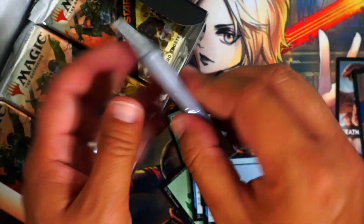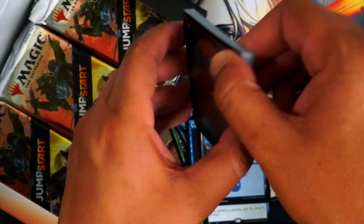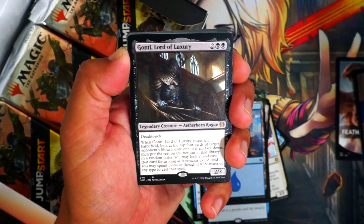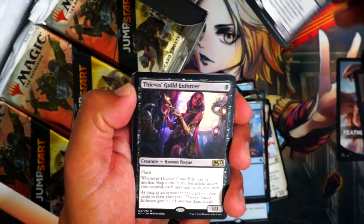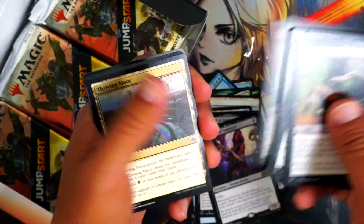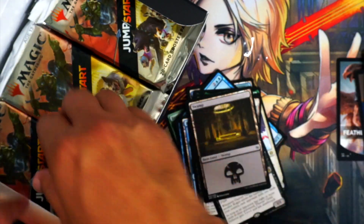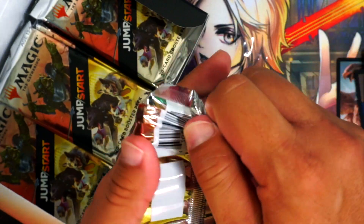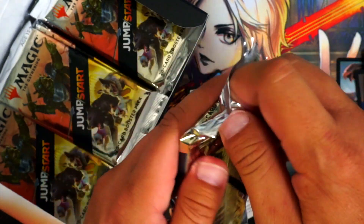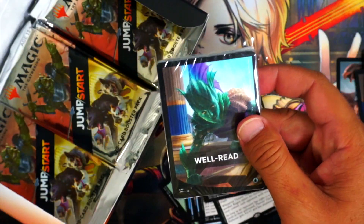Rogues — that can't be anything good. When did rogues matter that much besides M21? Is it going to be an M21 rare? Please don't. We got Gaunti — didn't know that was a rogue. And there it is, the M21 rare. We got Oona's Blackguard and an okay land. The one everyone wants from rogues is the Phyrexian one. Why didn't I want this open? Well Read again — maybe we can get the mythic this time and not the same exact rares.